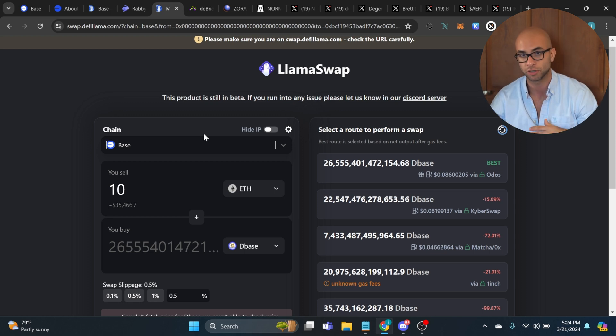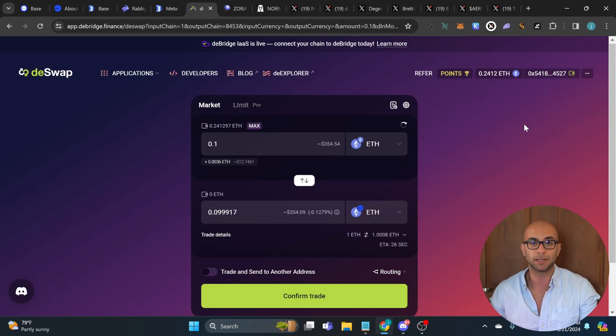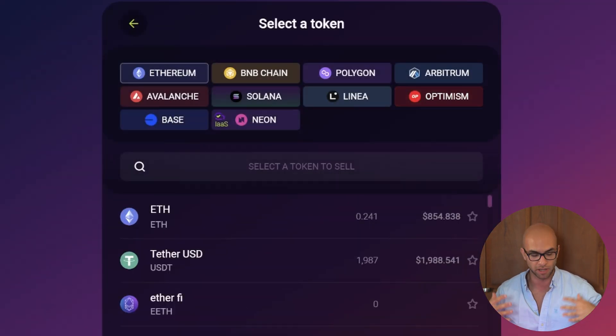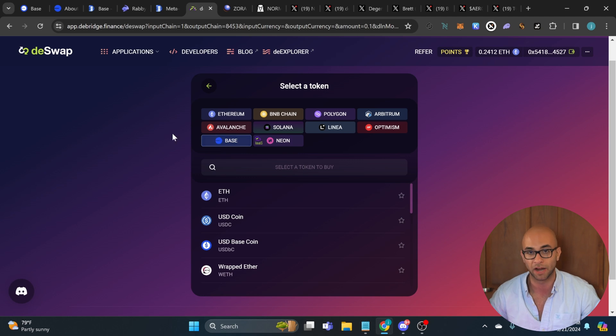There are also different Telegram bots out there for quick trades on meme coins — a lot of them are private. One is called Thunder Terminal. There are also other bots that take a percentage fee that you'll have to look into yourself. If you're looking to bridge money over to Base, you can use something like deBridge Finance, which is going to have an airdrop in the future and is a really great bridge. You can bridge all sorts of different pairs such as Ethereum, BNB, Solana, Polygon, and Arbitrum over into the Base ecosystem.